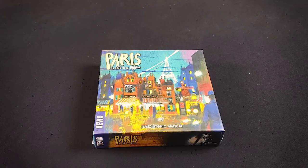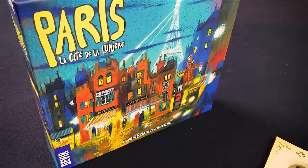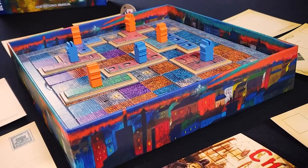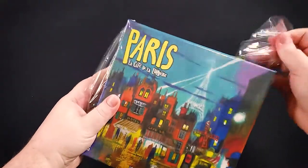Hello and welcome to Board Game Gumbo. Today we're unboxing Paris: The City of Light from Devere Games. This is a game for two players and plays in about 30 minutes.